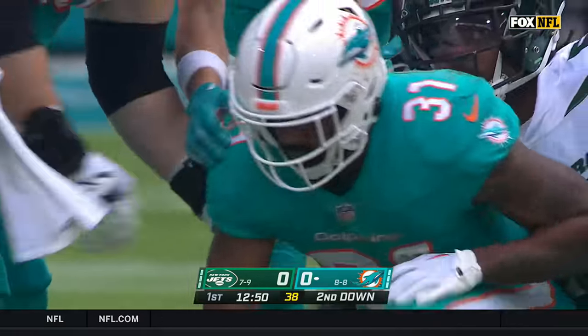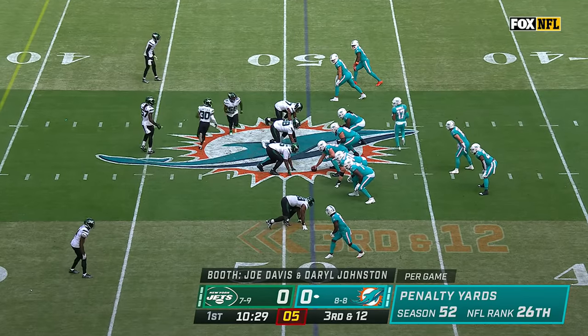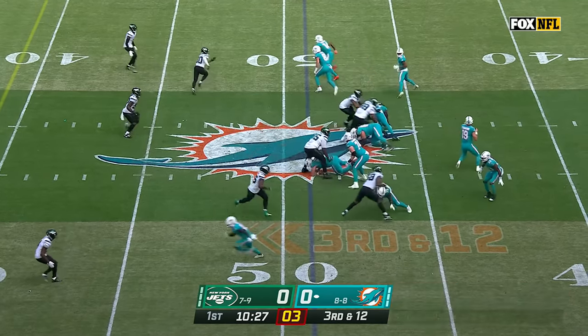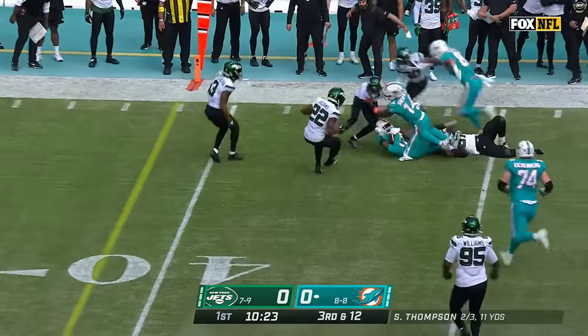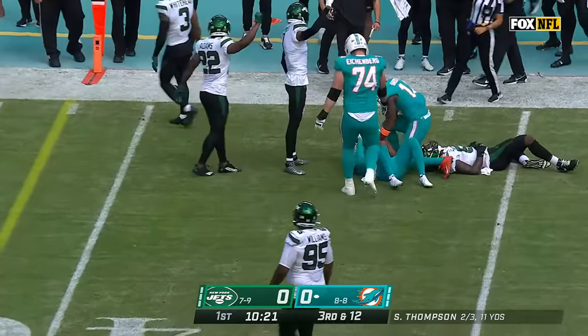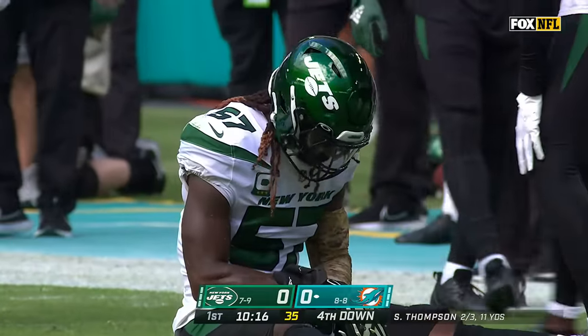Miami runs the ball less than any team in the NFL. So third and 12 from the 49. Quick throw, Jalen Waddell, got a block, got stopped by Mosley. It's fourth and five from the 44, and on this first drive already an interesting decision for Mike McDaniel.